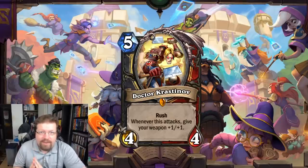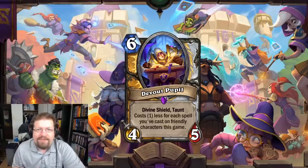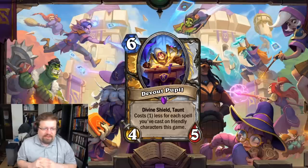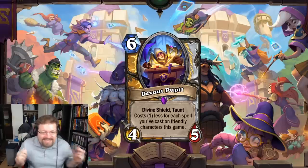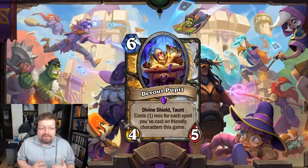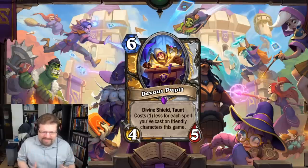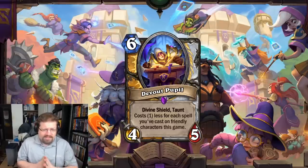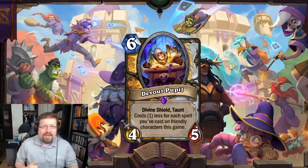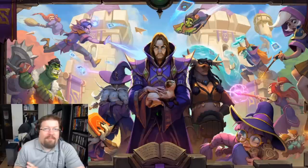Number 5 most powerful Standard card I believe to be Devout Pupil — a 6 mana 4/5 Divine Shield Dual Class minion for Paladin and Priest. For every spell you've played targeting a friendly minion it costs 1 less, so this card can easily become 0 mana. Its base stat line starts at 6 mana 4/5, which is like a borderline-playable Sunwalker, so it won't take very long for it to be just incredibly good. Both Priest and Paladin will utilize this very well.